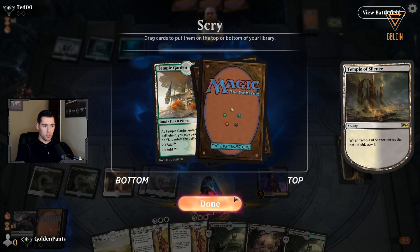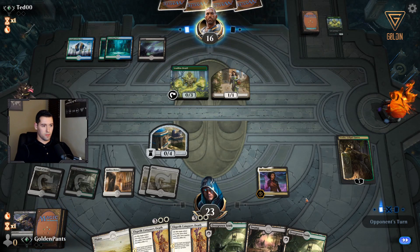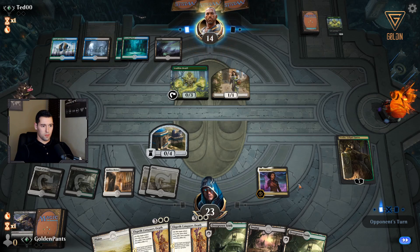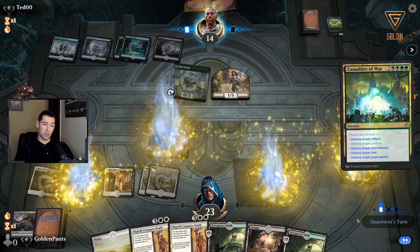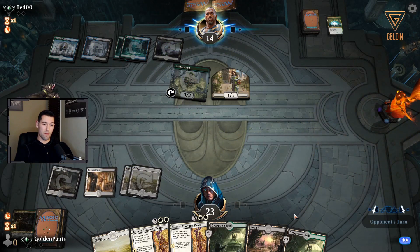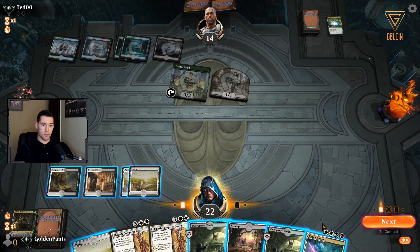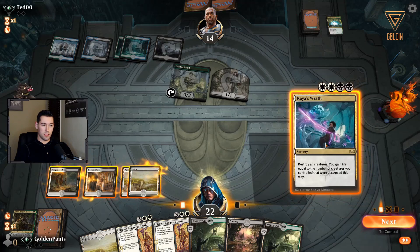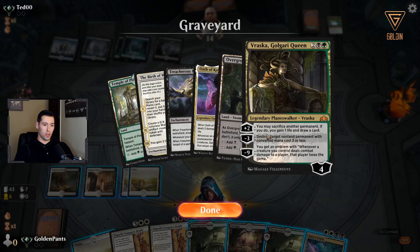Scry with the Temple. He's a 4/4 Krasis right now. Could also have a Nissa — this wouldn't be that bad. He'd make the land, I'd block it out with the 0/4 and ping it. Oh, Casualties of War — that is bad. It hits one mana, not worth it. I'm just going to drop this to start the recursion of Vraska. Seems like a waste but it's really not.